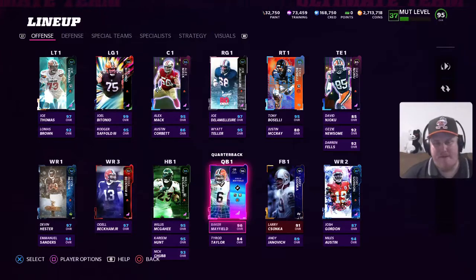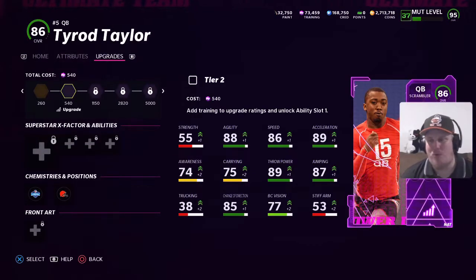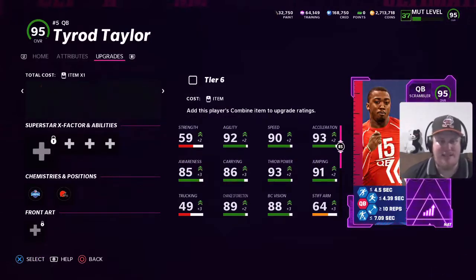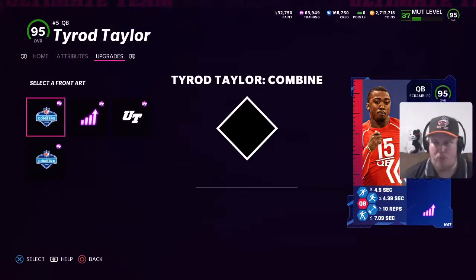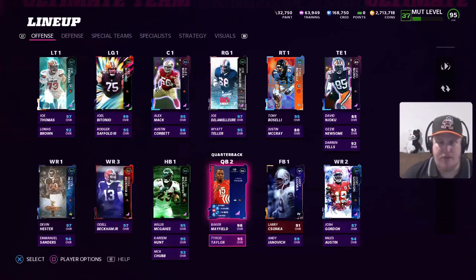Back in the team, I had to spend 4,450 coins to get power-ups for Justin McRae, who'll be our backup right tackle, and for backup quarterback Tyrod Taylor. Starting with Tyrod, his power-up already has the Browns chem and shows 84 overall. We're spending the training and putting that 94 NCAT item in to give him up to a 95. Selecting it from the binder — Tyrod is now our backup quarterback.